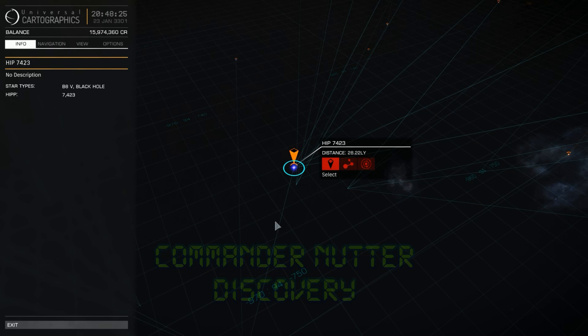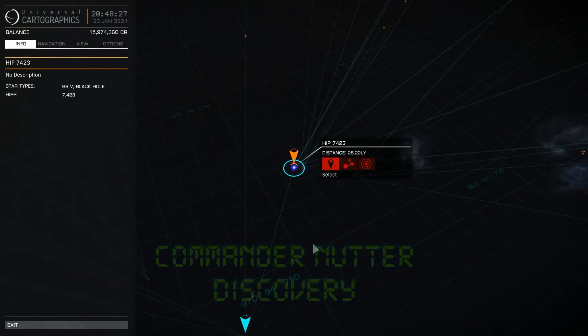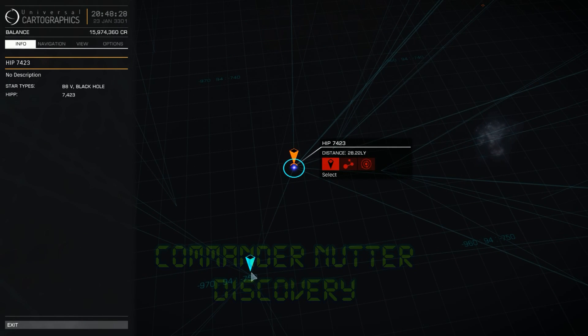As you can see, there's a black hole there — that'll be interesting. But before I go there, at the moment I don't know where that other binary star is. I've got an advanced discovery scanner so I could go and select it and find it, but I'm going to show you a tip, and this is it.